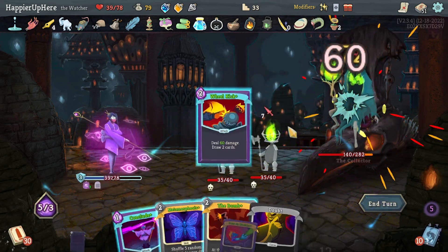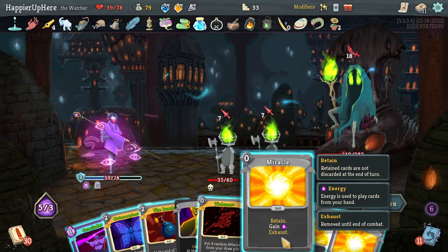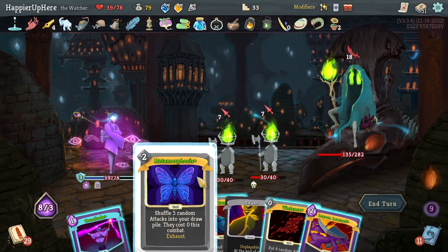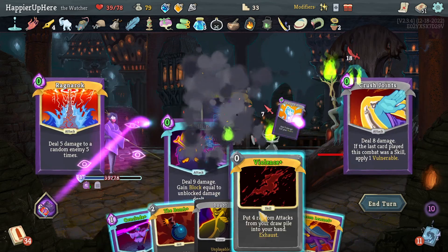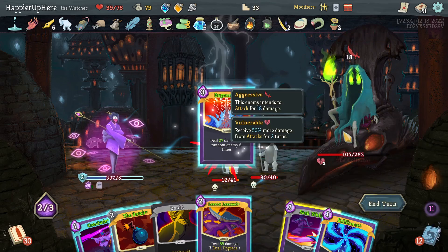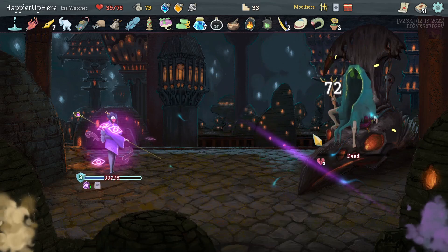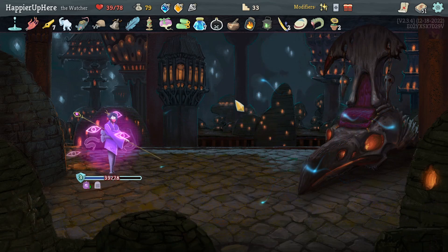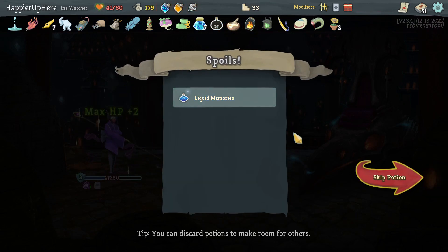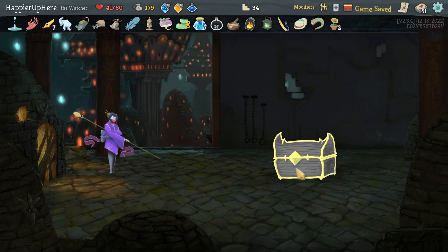Sadistic Nature — Vault will kill me, so get rid of both of these. Then Wheel Kick — I need Ragnarok or Violence. Let's do Miracles. Do I want Metamorphosis? It might give me something amazing, I just don't have the card draw. Let's do Violence — there's Crush Joints, Ragnarok. That should really hit the backliner more, but this is enough. Perfect this one — can't complain! Got Liquid Memories, which I don't think I'll take, and I can't take any rare cards either.